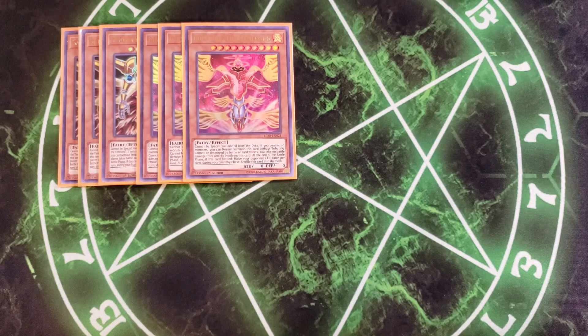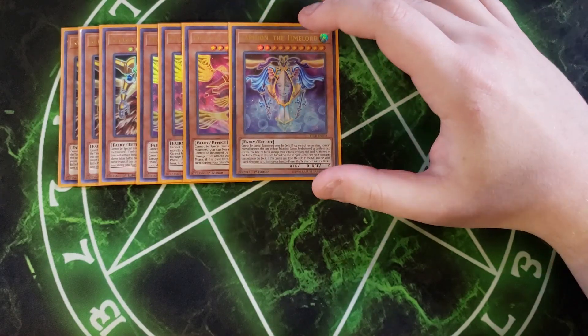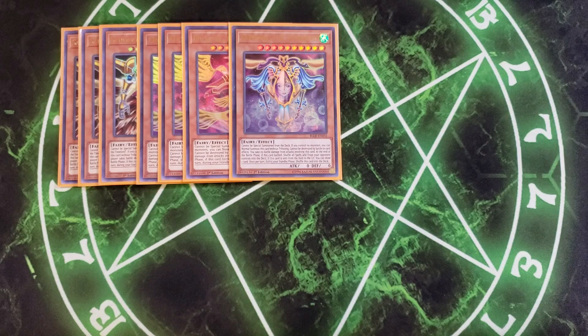We then play a single copy of Zaphion the Time Lord. I bumped Zaphion down to one because of one of the tech cards we're playing in this deck. This card has the ability that if this card battles, shuffle all spell and trap cards your opponent controls into the deck. And if this card is sent to the graveyard, you get to draw a card, which is this card's unique effect.